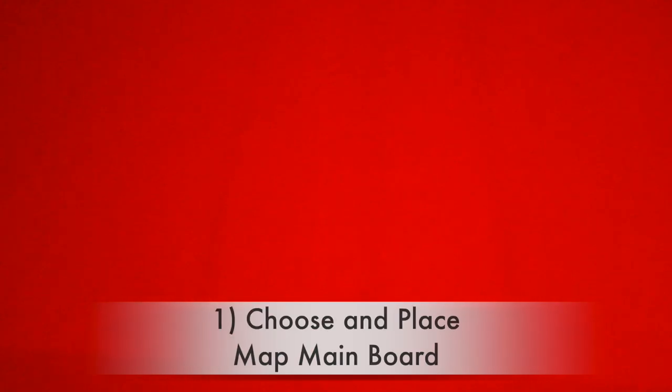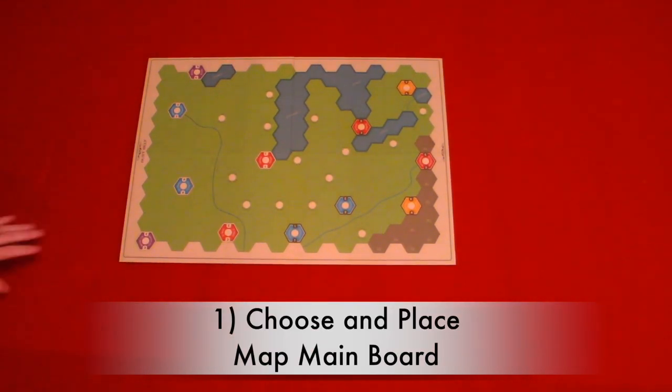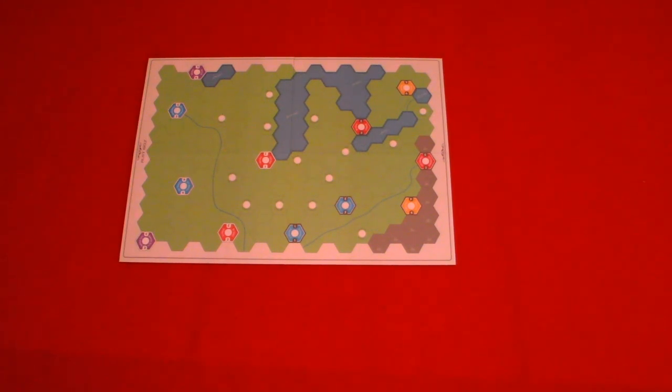Now let's take a look at the setup. We're going to be setting this up for a three player game, which takes nine steps. Step one: place the map board. You will choose a map and place it in the middle of the play area. For this game we'll be setting up with the rust map, and keep in mind that some maps are for a certain number of players, as referenced in the rule book.